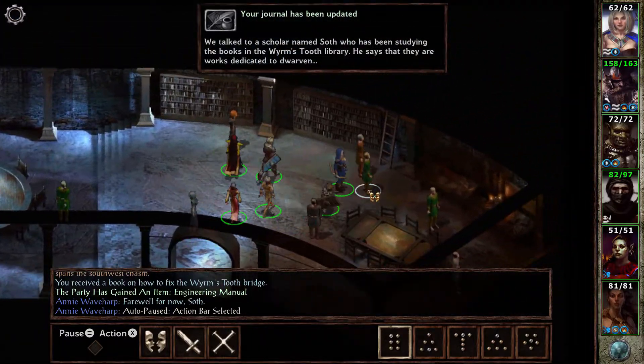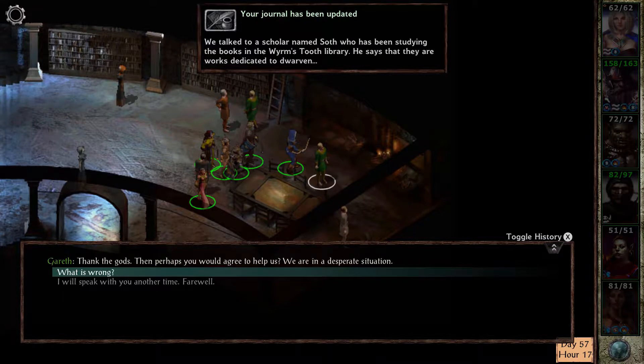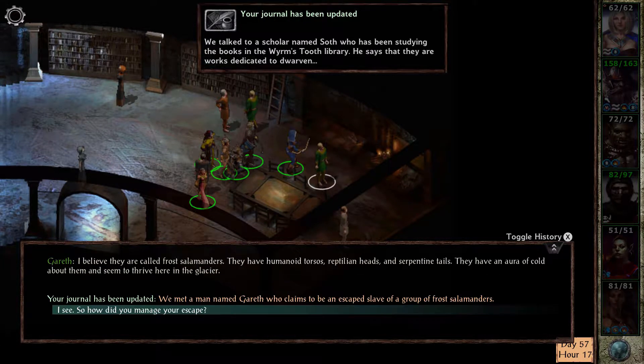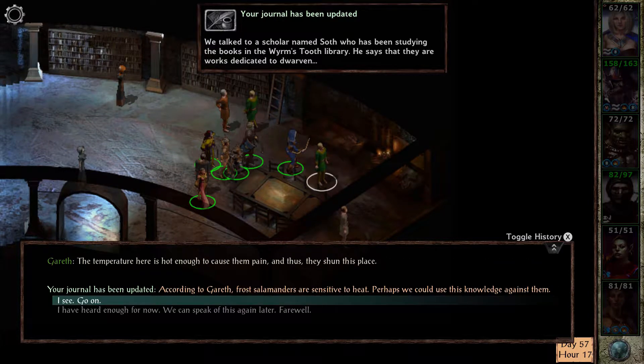Liberator is a secret quest achievement in Wormstooth Glacier. While it's not necessary to complete to continue the story and go past the area, it's hard to miss. To get the achievement, you have to free all the slaves in Wormstooth Glacier, of which there are two main groups.